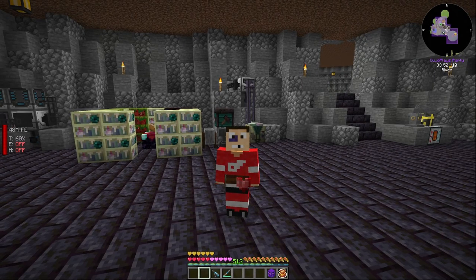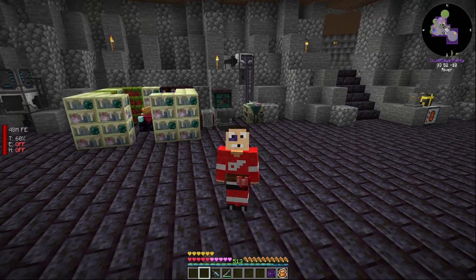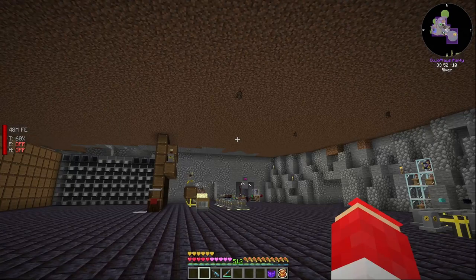Welcome back to another FTB Skies episode. As you can see our armor's off — we've upgraded some enchanting stuff off camera, so let's take a look at what we did here.